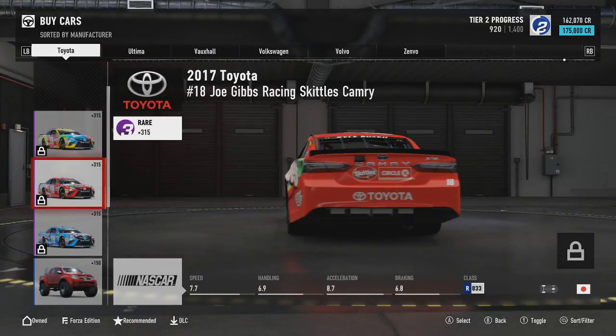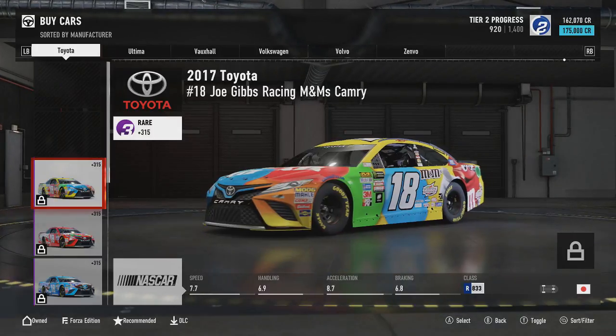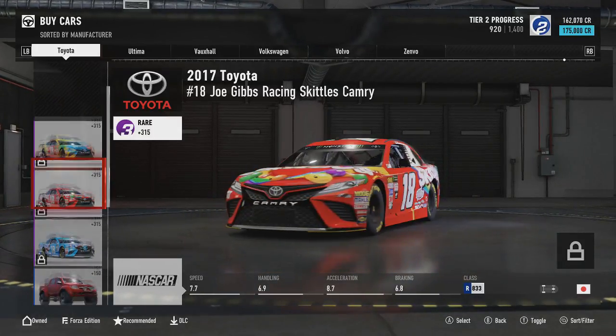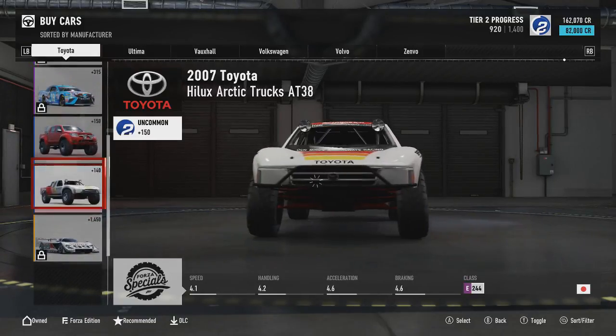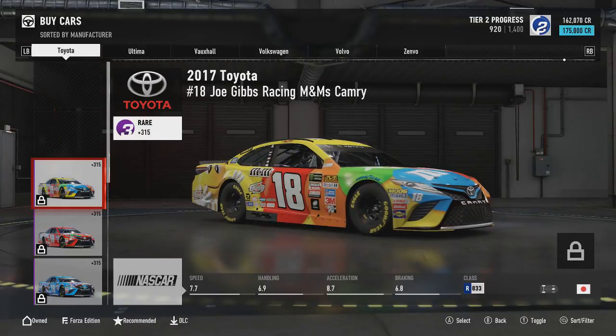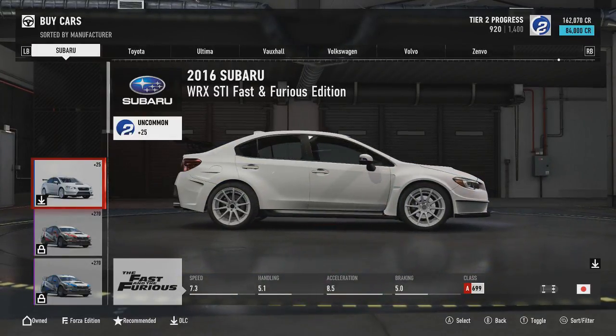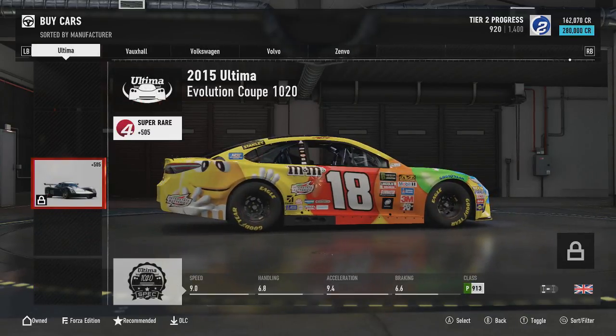It's got M&Ms and Skittles on that one. What's this one got? Snickers and stuff. So if they've managed to get these six Toyotas, then how have they not managed to get stuff like the Supra, the AE86, that sort of stuff? People thought actual Toyota would not be there - it'd go Subaru to Ultima - but we got Toyota.